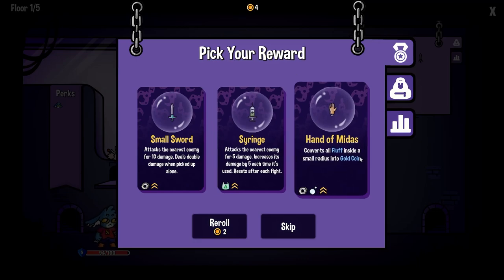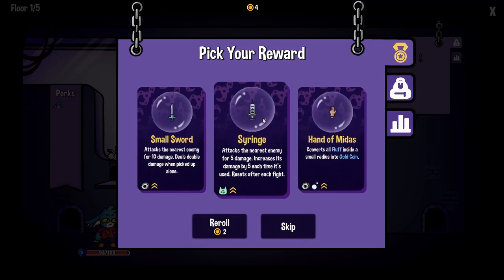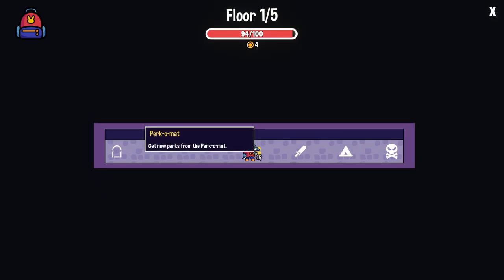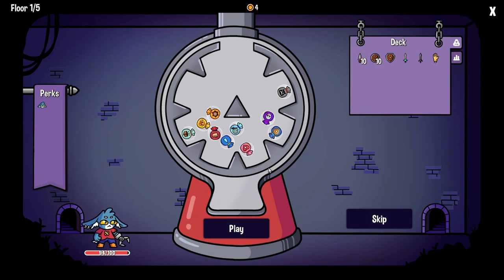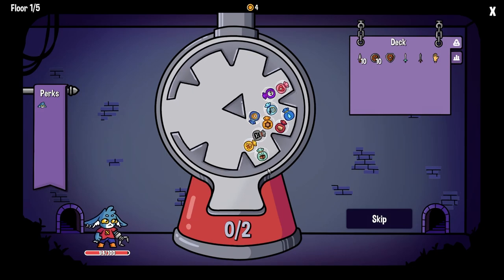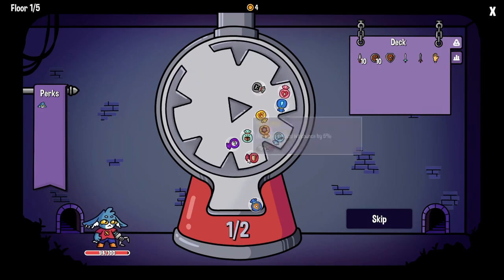Covers all fluff inside a small radius into a golden coin. So that's for our shops. Attacks the nearest enemy for fire damage, increases damage by 5 each time, then resets — can be upgraded. Let's go for the Midas and get the perk. Perk-o-matic — whatever comes down first. We get two perks.